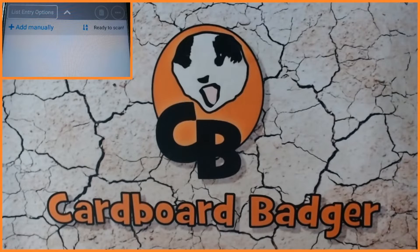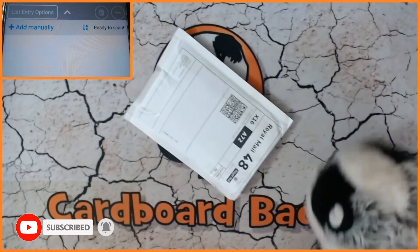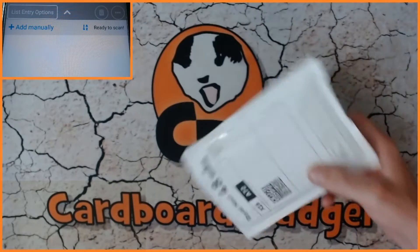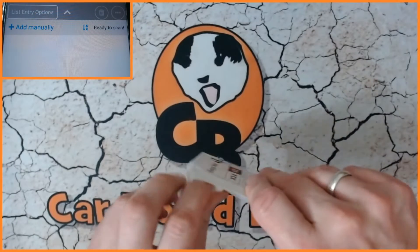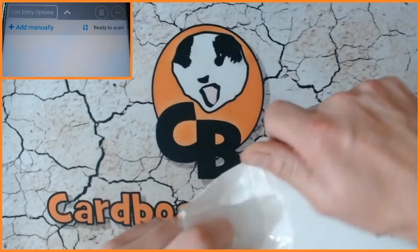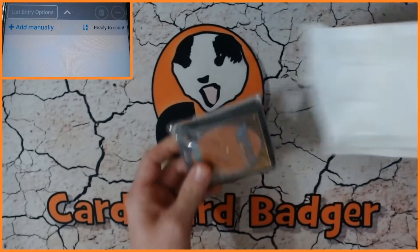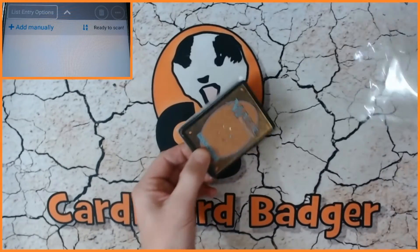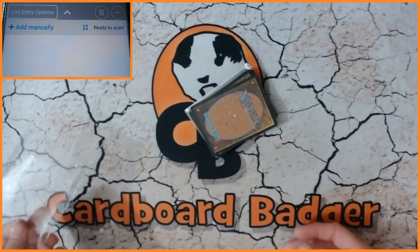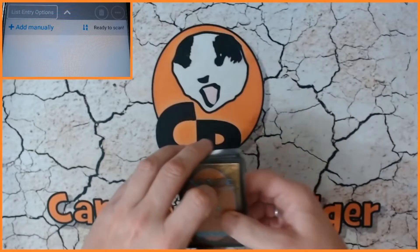Hello cardboard lovers, it's Cardboard Badger here. Today we have some MTG mail — thank you to everyone that voted to see this. We're going to be continuing with a binder that I'm attempting to fill. We have foils and many rares, and it cost 25 pounds in total, approximately 34 dollars. So the target is: have we managed to get 34 dollars or more in value?